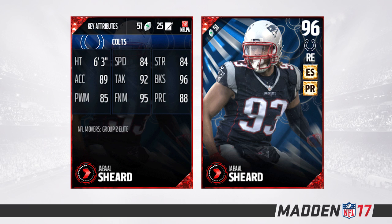Next on the list is one I really like and think is going undervalued right now — Jabaal Sheard. This card is not going for a lot of coins right now, and 84 speed along with a 95 finesse move is solid. Block shedding is kind of out of control in this game, and this guy has a 96 for block shedding. He also has an 85 power move. You can set him on your defensive line and he will get after the quarterback. I think this card is really getting overlooked and is one of the better pass rushers attribute-wise in the game, with 89 acceleration as well.